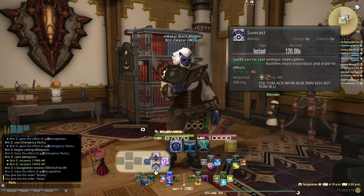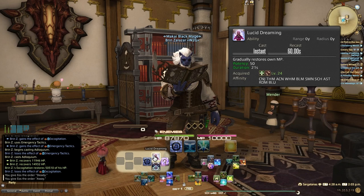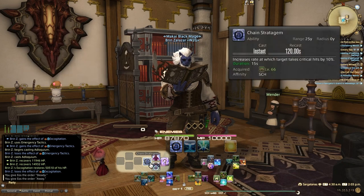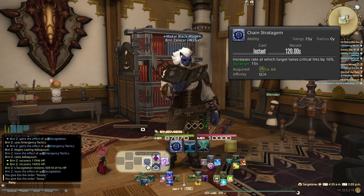Over here on the Double Cross Hotbar Left, I've got Sure Cast — this nullifies any interruption, drawback, or draw-in effects, lasting six seconds. This is a caster's best friend, especially when there's content that's going to knock you around. Repose inflicts your target with sleep, lasting 30 seconds, but it will cancel your auto attack and hitting them wakes them up. Then you've got Lucid Dreaming, which gradually restores your own MP. Especially with a Scholar managing Aetherflow, you should be fine with MP — but it's on a minute cooldown, so I'd say just turn it on every minute and make it part of your rotation.